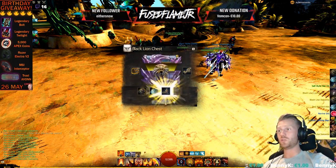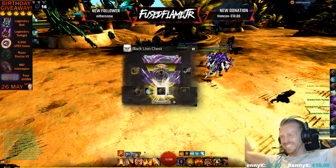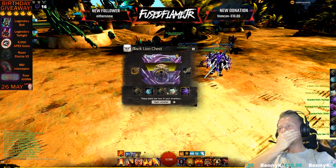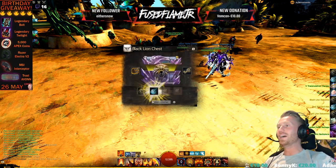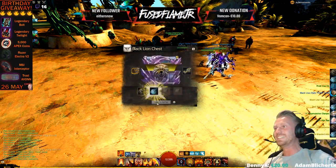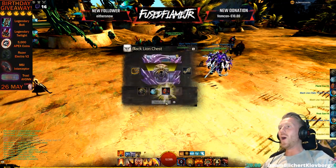19 keys to go, so we got the Hydra Staff. I got the back piece as well — yes! You got two in one, you got two in like... what the fuck! Oh my god, I was too excited about this but this is so cool. Let's go, 15 more keys to go.